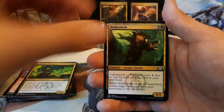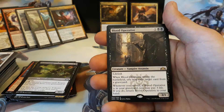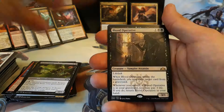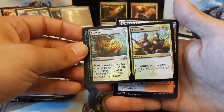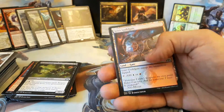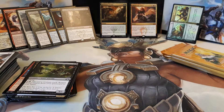Our first uncommon is a Molderhulk, Dimir Spy Bug, Crawl Swarm, and our rare is a Blood Operative — one and two black for a 3/1 with Lifelink. When Blood Operative enters the battlefield, you may exile a target card from a graveyard. When you surveil, if Blood Operative is in your graveyard, you may pay three life; if you do, return Blood Operative to your hand. And we got a foil uncommon — Flower and Flourish. Search your library for a basic Forest or Plains card, reveal it, put it into your hand and shuffle your library. And creatures you control get plus two plus two until end of turn. Our first foil of the stack. And a Goblin Token — didn't think I would see any of those.